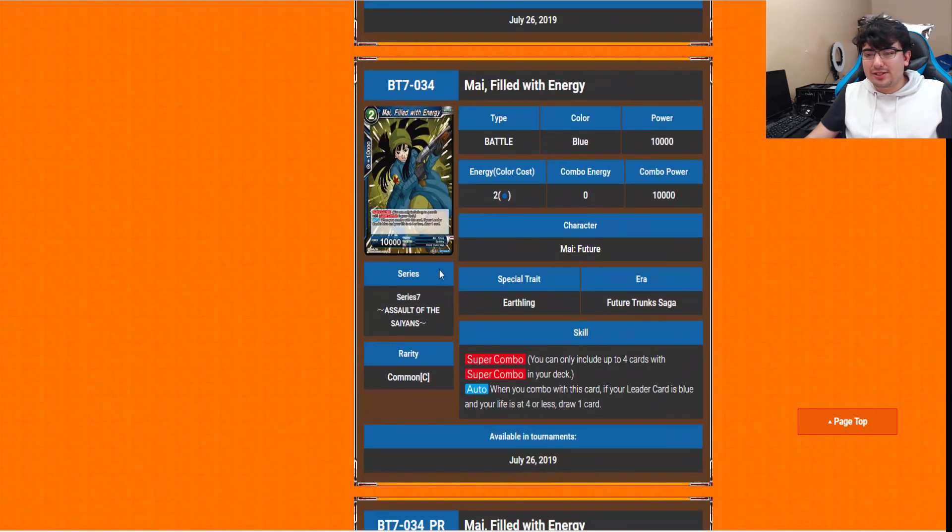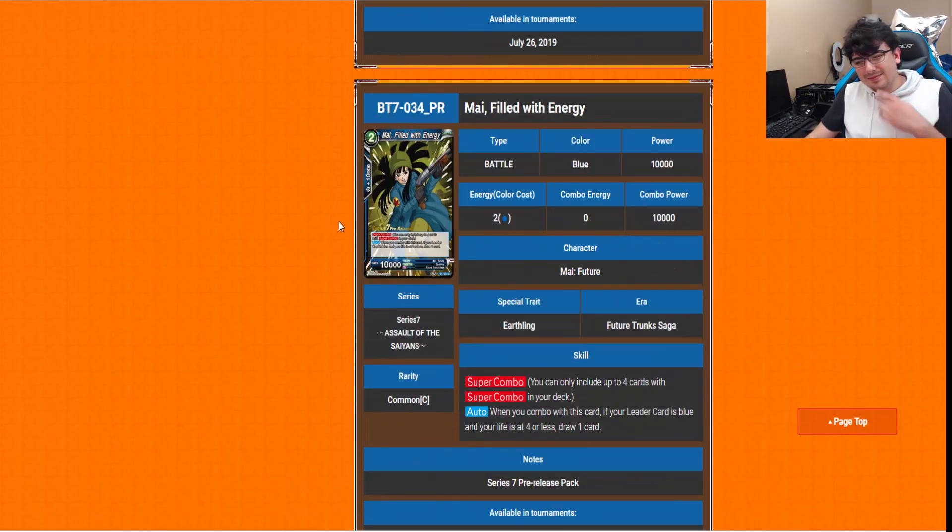We have Mai Filled with Energy — the blue super combo for this set. It's a life-or-less draw card, which I'm going to say is not that bad. I don't think there's too much variety for blue super combos at the moment. We definitely don't have a Paragus equivalent for blue, so it almost doesn't matter which one you play.